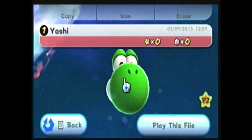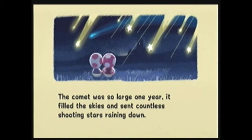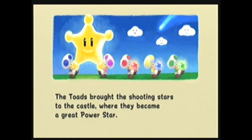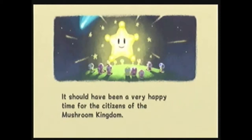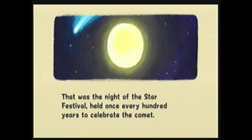Let's play! Let's go! Every hundred years, a comet appears in the skies above the Mushroom Kingdom. The comet was so large one year, it filled the skies and sent countless shooting stars raining down. The toads brought the shooting stars to the castle, where they became a great power star. It was amazing — it should have been a very happy time. That was the night of the Star Festival, held once every hundred years to celebrate the comet.